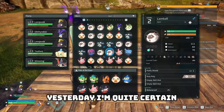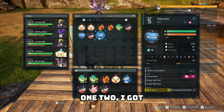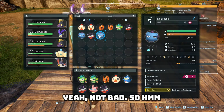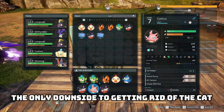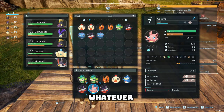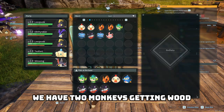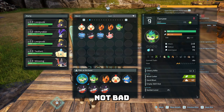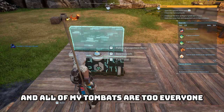In the last episode I got a couple of depressors — one, two — not bad. The only downside to getting rid of the cat is that the cat helps me craft things. Whatever, cat's gone, tombat's in. That's how we do it. We have two monkeys getting wood, not bad, but they're idle right now.